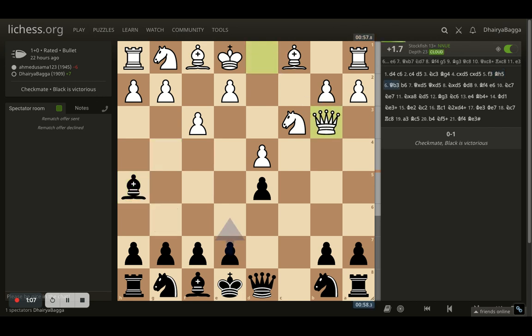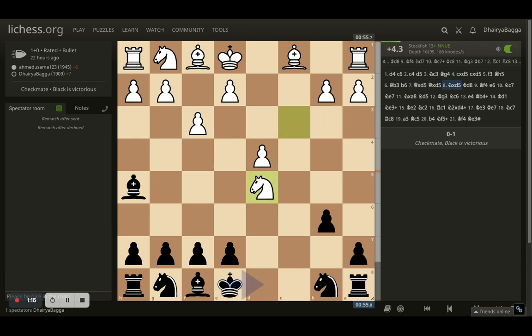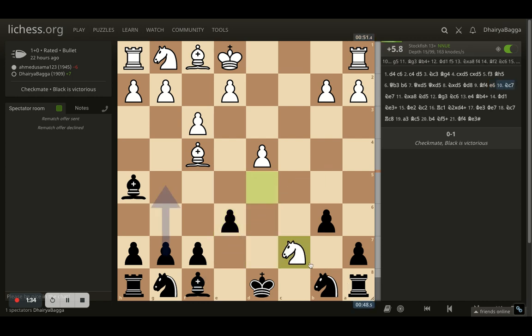Opponent goes queen to b3 and I played b6. Opponent trades off the queens, and now opponent can give a fork, so I had to move the king because otherwise knight c7 wins the rook on the spot. Opponent plays bishop to f4 and I played pawn to e6 trying to kick the knight, but now the knight can go to c7 and my rook is trapped — there's no way out again.